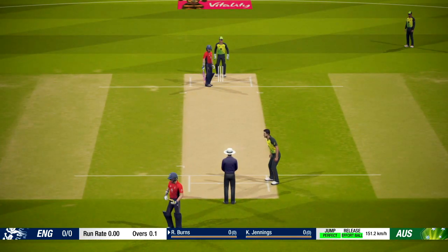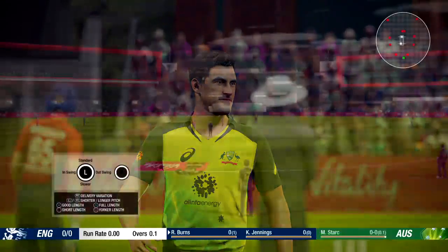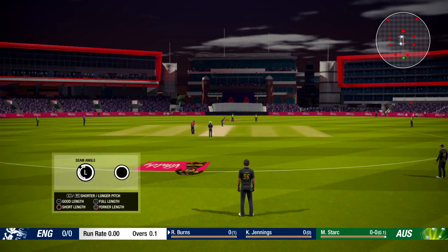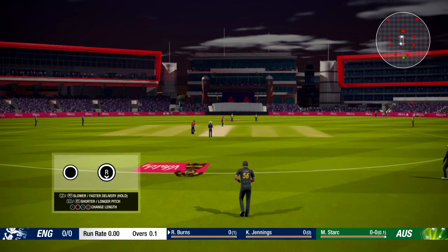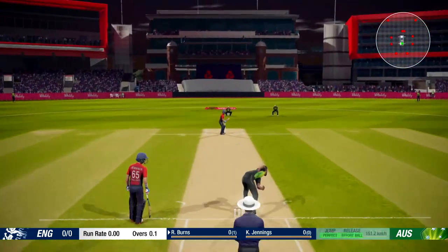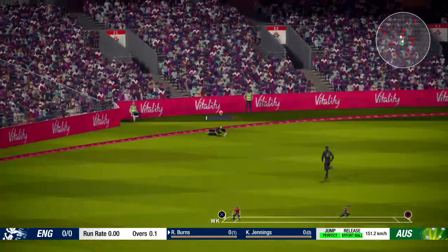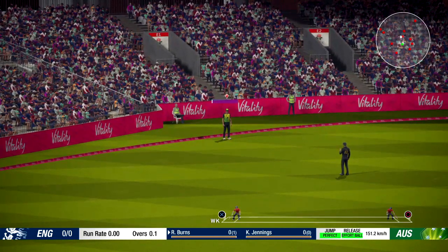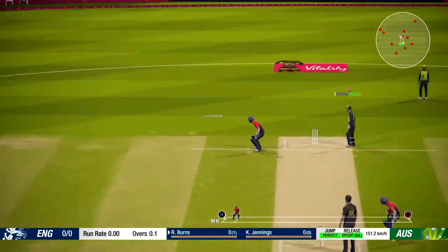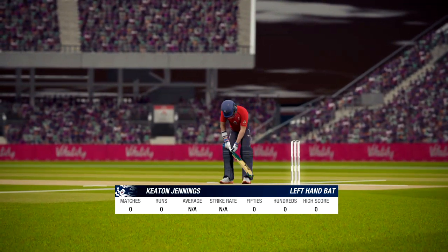I can throw it around my teammates — pressing the square button lets you flick it over to a teammate. That's interesting. Let's try the old in-swing, get the seam on a bit of an angle, give it a bit of extra speed. He's picked it up, pulls it past backward point, and the fielder does stop it out there but he has hit the rope, unfortunately. I have to actually throw it back. Burns is off the mark with a single.